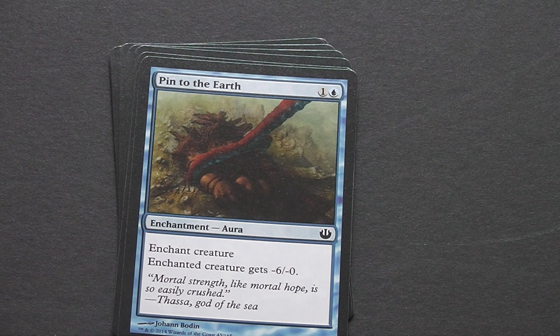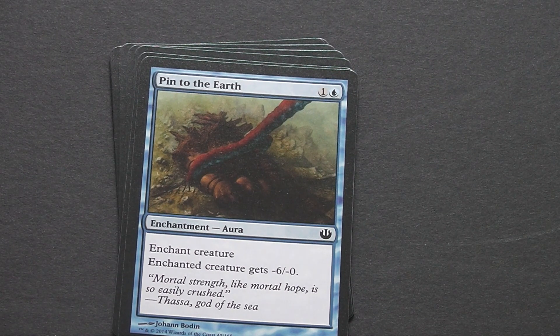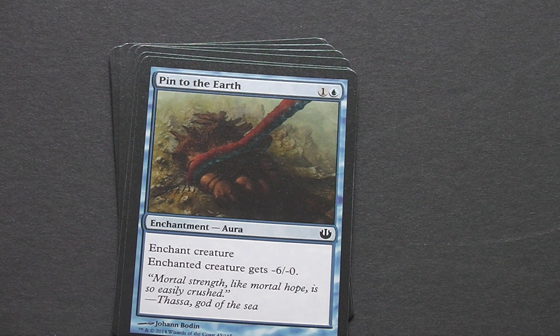Then we have Pin to the Earth — 2-drop blue. An enchanted creature gets -6/-0. Once again, a very useful card, very good for controlling blue. You can really take one of your opponent's fatties and bring them down to just a blocker.